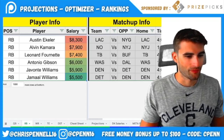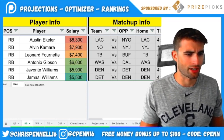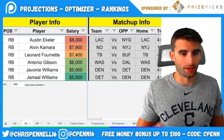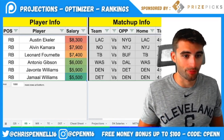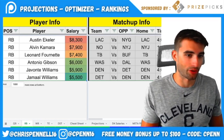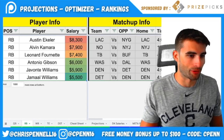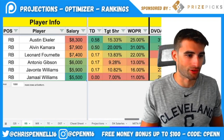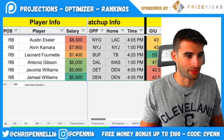Antonio Gibson at $6,000 — I'm projecting him and Ekeler as the two highest-owned running backs on the slate. JD McKissick returned to practice limited, but even if he plays, we can still play Gibson. He's been getting elite usage even when McKissick played, and dominated touches last week with McKissick out. The matchup versus Dallas isn't perfect — they allow the third-fewest points per game to the position — but talent and situation over matchups. At $6,000, getting 20-plus touches is hard to find.